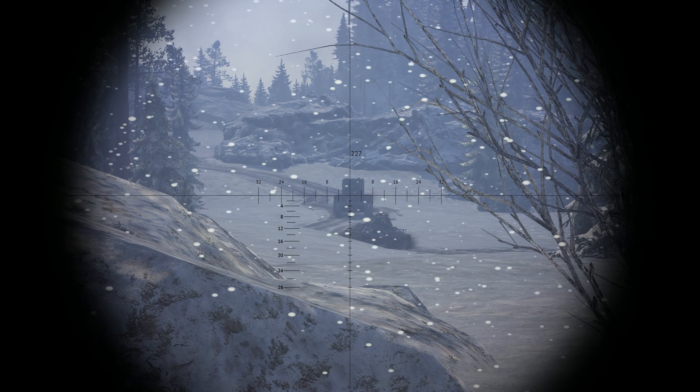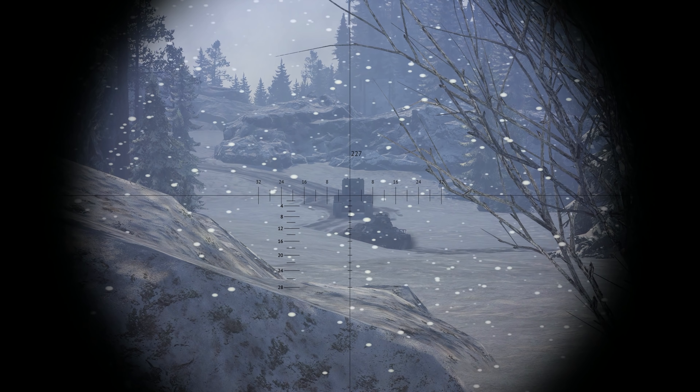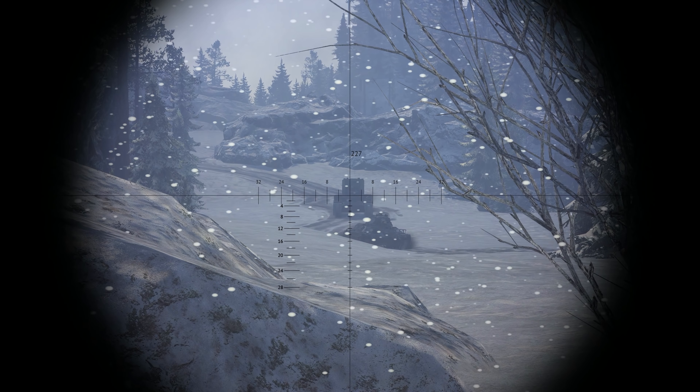The front of the vehicle is protected by 60mm of armor with the LFP sloped at 40 degrees and the UFP at 60. The mantlet is just as thick, with the area around it covered by 70mm of cast armor. The transmission is located in the front, the engine in the rear, and your ammo in one of the most dangerous positions possible — along the sides. The crew consists of four men. You get five different rounds to play with, but you'd probably rely on the APCBC round. It doesn't have much explosive filler, but can penetrate up to 140mm of steel.